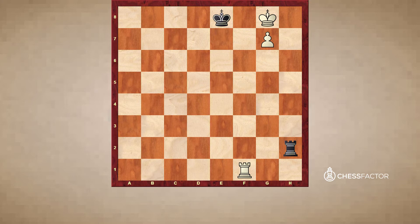The Lucena position is on your screens, so it's white to play and win. But how can we do this? Our king is stuck on g8 and it can't go to h7 because the h-file is covered by the black rook, nor to the f-file because the black king covers that.